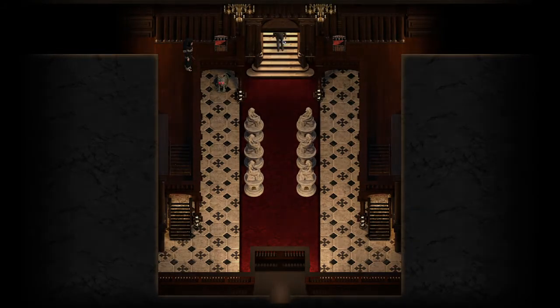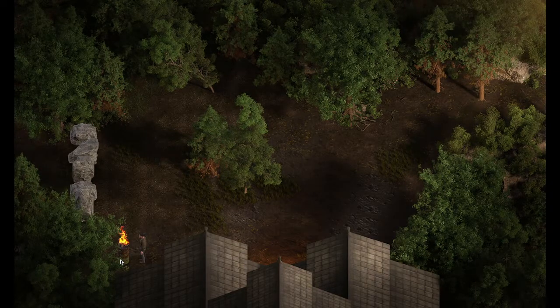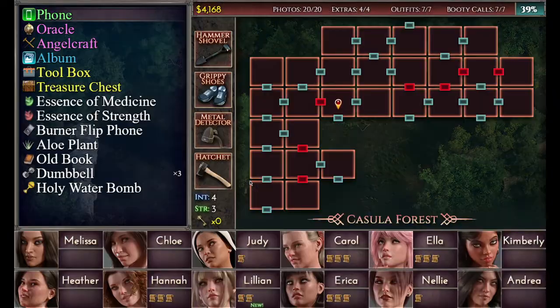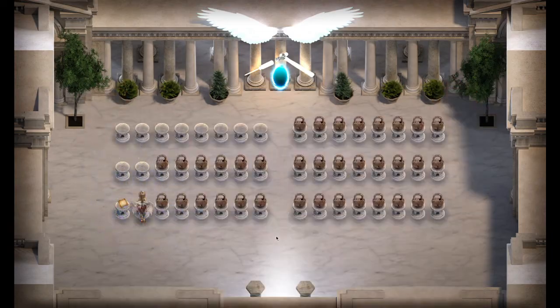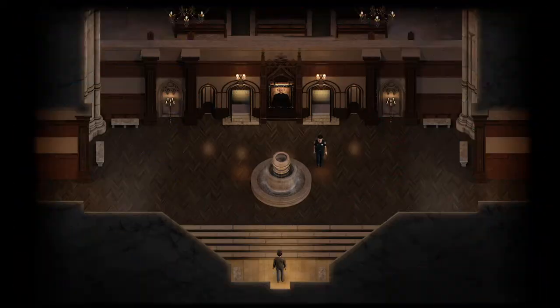Speak to the police officer at the back of the mansion, and then head back out there and blowtorch the object there. You will then acquire the essence of strength. You can go to Angelcraft and use that to craft the seed of strength, then consume the seed of strength to gain one more strength and go up to four.